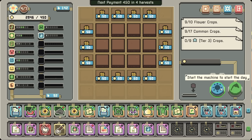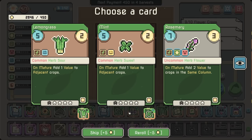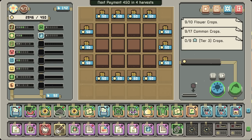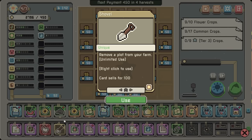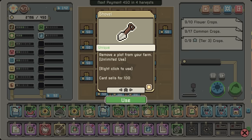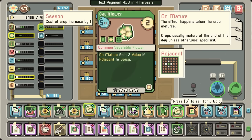The replicator isn't a problem necessarily. Rosemary — I'll mature 2 value to crops in the same column. That's really good. A bit expensive, but worth it. So now that we've done that — do we have any of these that we want to nix? Because we could get rid of the cauliflowers. Yeah, the cauliflowers aren't really helping us too much.